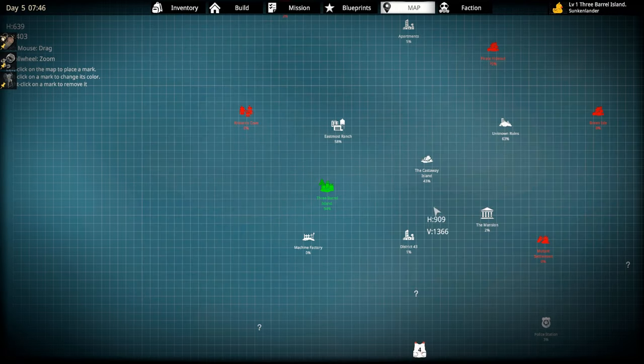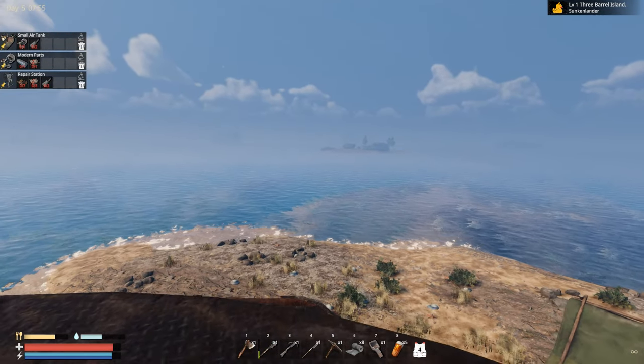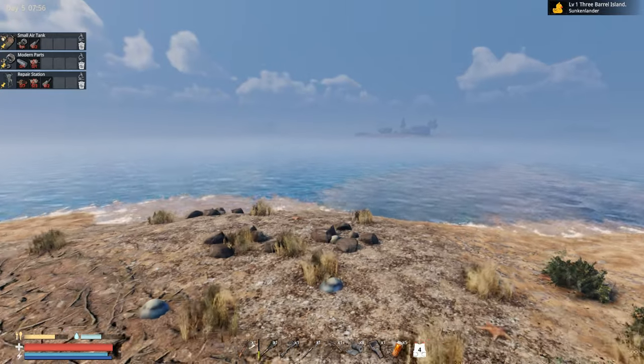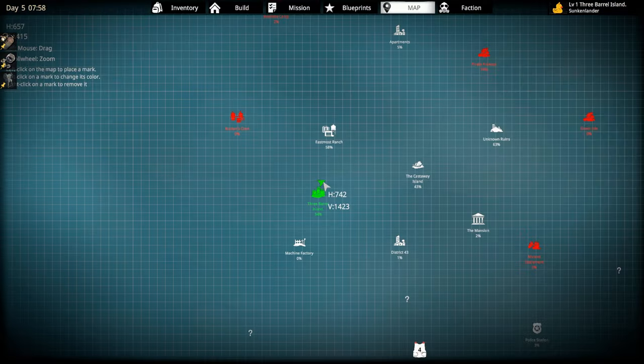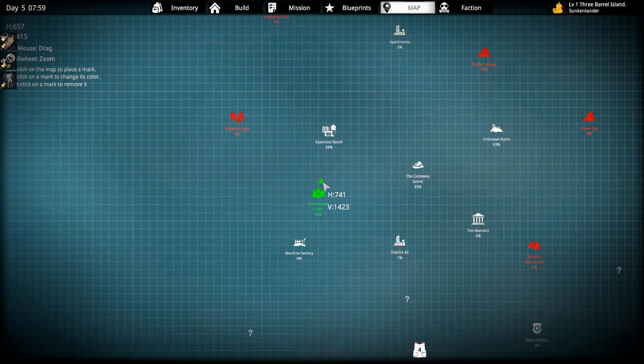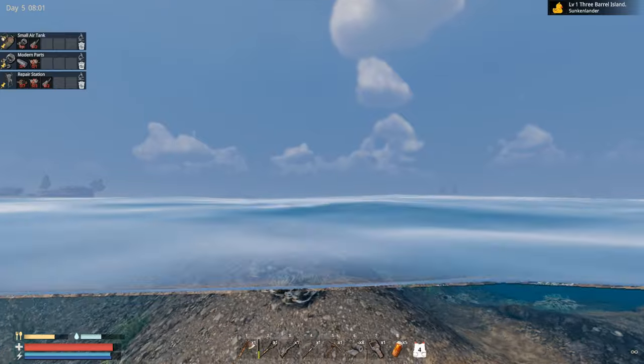So the first thing to do is decide which outpost to hit. Should I take over the mutant settlement or maybe Green Island? Probably the mutant settlement — it's going to be easier for me because I only have the crossbow. We need to swim over there.